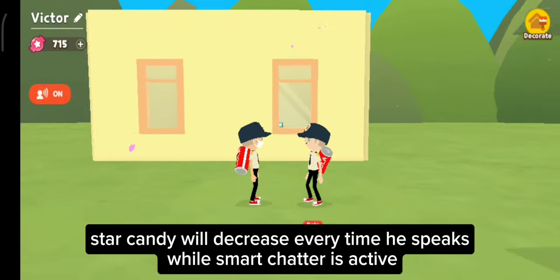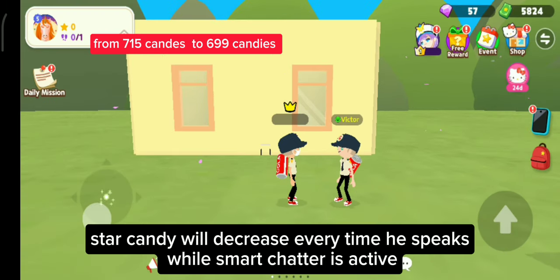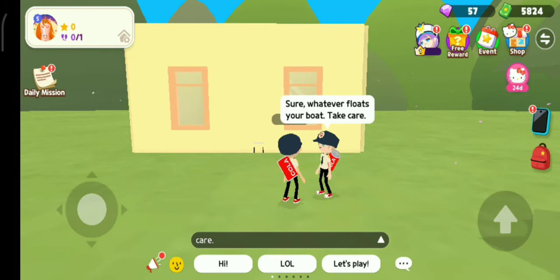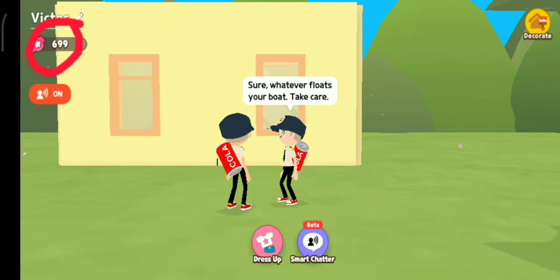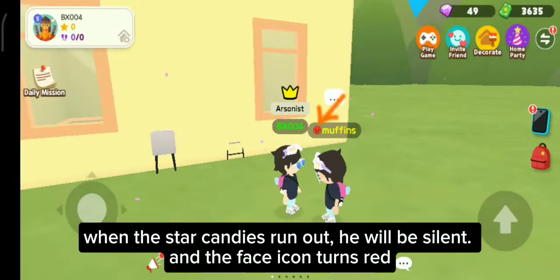Star Candy will decrease every time your roommate speaks while smart chatter is active. When the star candies run out, your roommate will be silent and the face icon turns red.